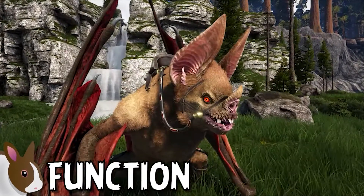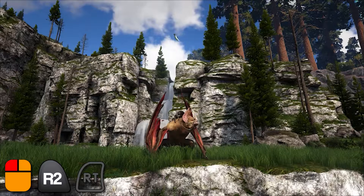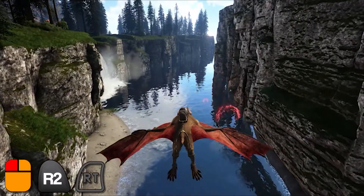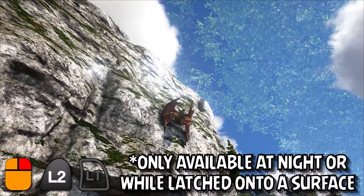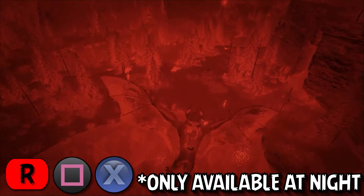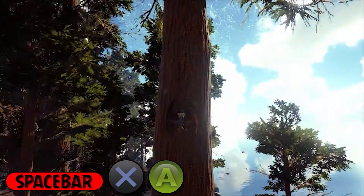Let's talk about the controls and functionality of the Desmodos to showcase some of what it can do. The Desmodos features a basic primary attack by pressing the left mouse button, echolocation activated by pressing, holding, and releasing the left mouse button, the ability to pick up small creatures with the right mouse button, the ability to turn invisible by pressing and holding the right mouse button, night vision which can be enabled or disabled inside of the Desmodos' radio wheel menu by pressing and holding the R key, and the ability to either take off, land, or latch onto surfaces by pressing the space bar.